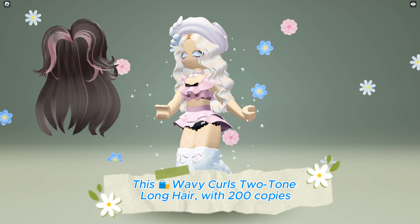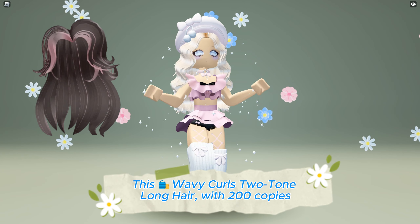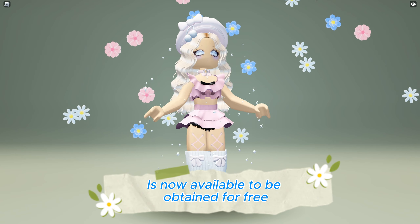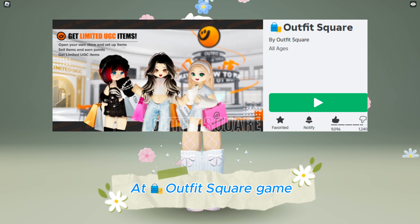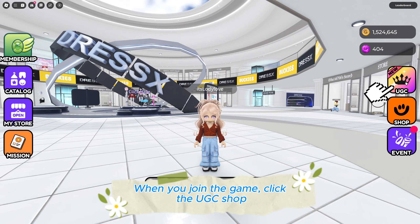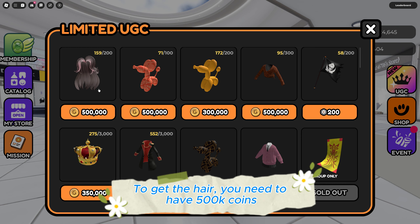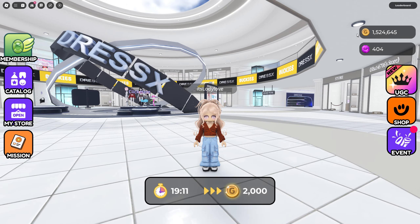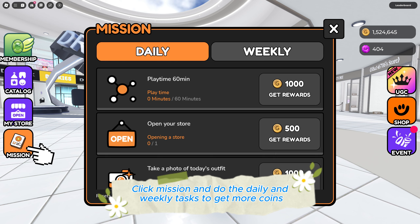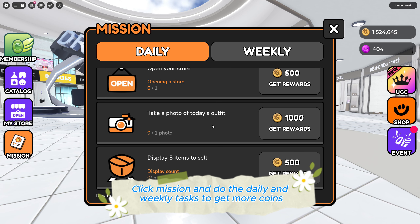This wavy curls two-tone long hair with 200 copies is now available to be obtained for free at Outfit Square game — link in the description below. When you join the game, click the UGC shop; to get the hair you need 500,000 coins. Every 20 minutes in the game you receive 2,000 coins. Click Mission and do the daily and weekly tasks to get more coins.